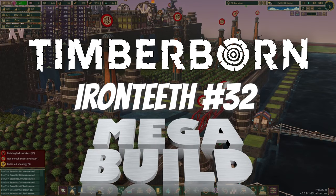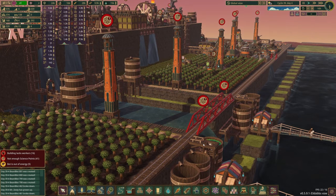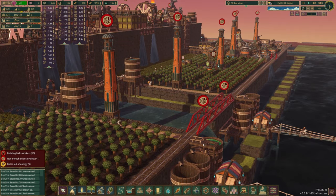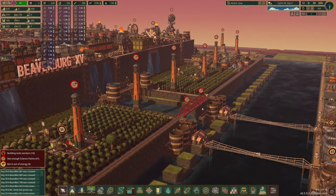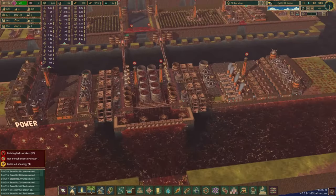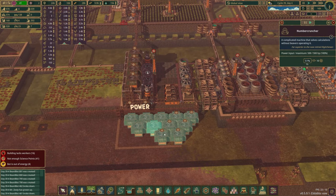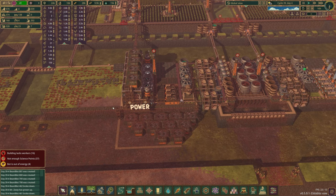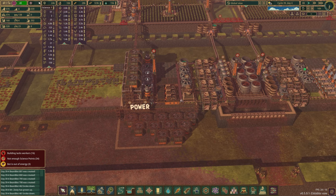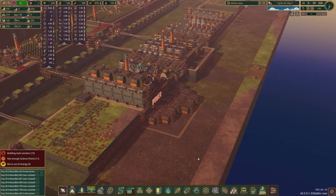Hello and welcome to episode 32 of our Timberborn Update 5 Iron Teeth Mega Build playthrough. It looks like we have a science problem, as many of you astutely observed last time. We have two science, which means we need to turn all of our number crunchers back on — and now they're back on, so we should see this number start to climb again.